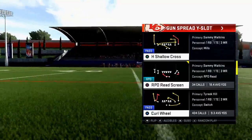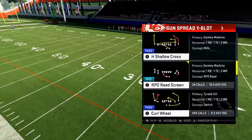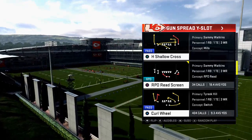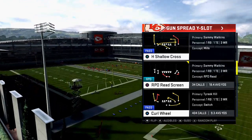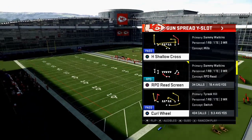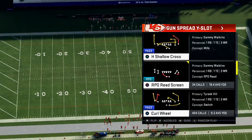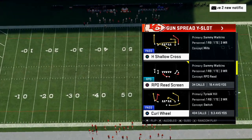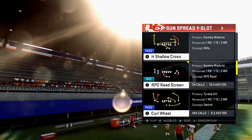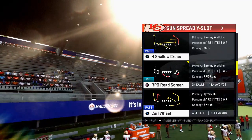Before we jump in — if you're new to my channel, I have a channel devoted to helping you get better at Madden. If you're interested in a free offensive and defensive guide from the Arizona Cardinals playbook, join our Discord server — the link is in the description. If you have any issues, you can text me; my number is in the description and I'll respond within 24 hours. The free guides will drop once we get 100 people in the Discord, so invite your Madden friends.